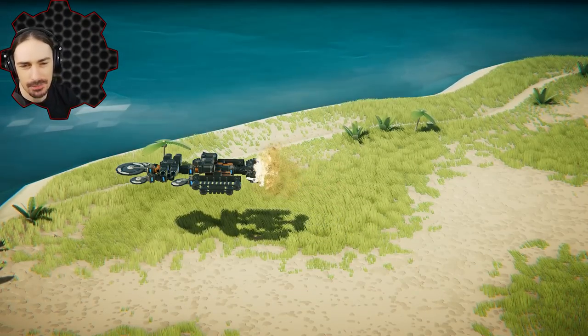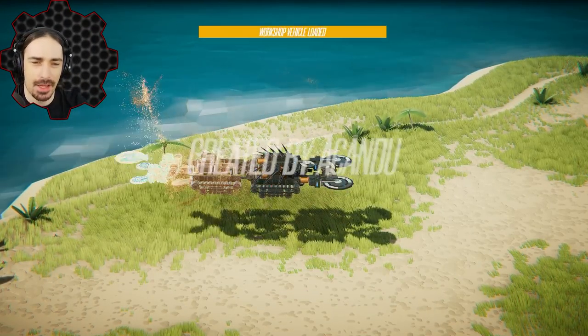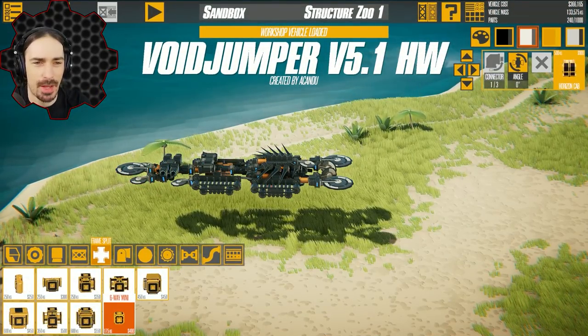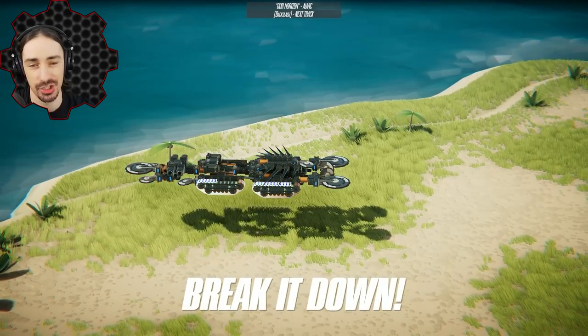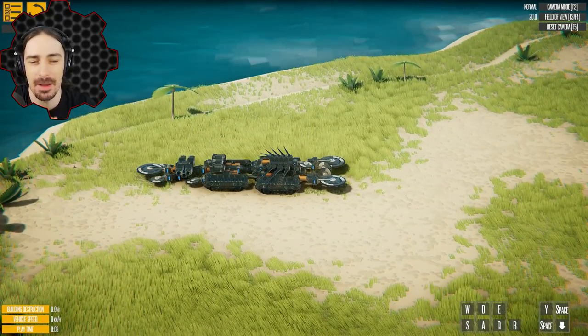Welcome back to Instruments of Destruction. I found some more really unique feats of engineering today, starting with this Voidjumper V5.1HW by Akandu. According to the instructions, I'm supposed to press space when I get underneath a building.